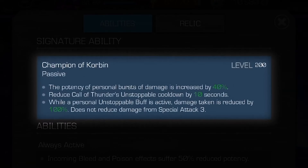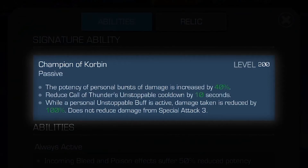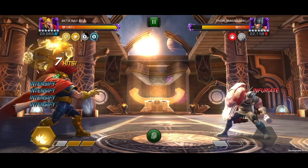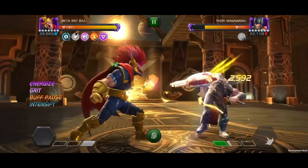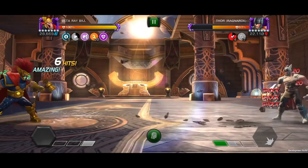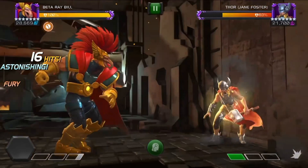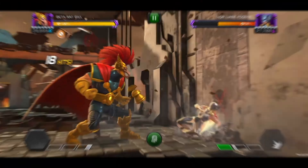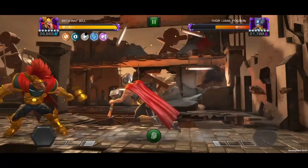When awakened, the potency of personal bursts of damage is increased by up to 40%. His unstoppable cooldown is reduced by up to 10 seconds. While a personal unstoppable buff is active, damage taken is reduced by up to 100%, not including special 3.